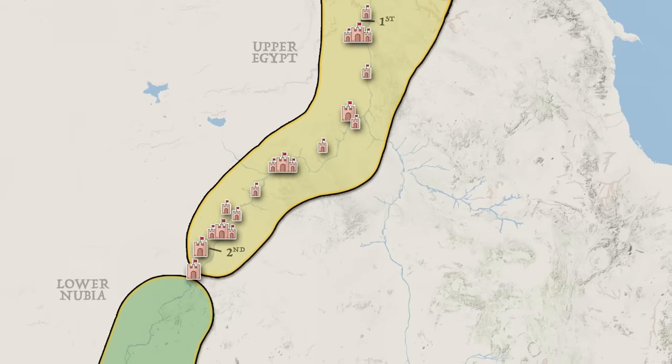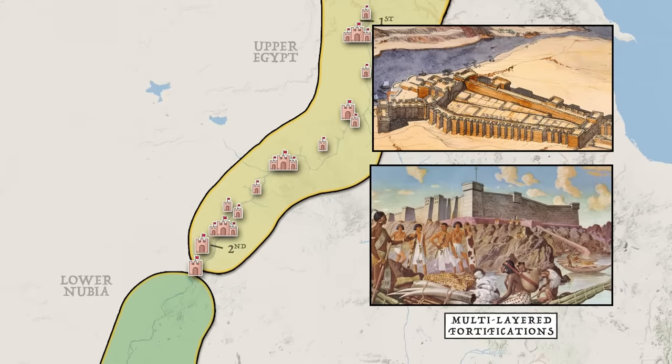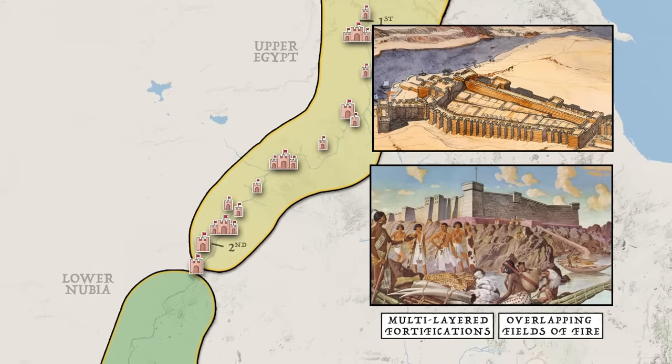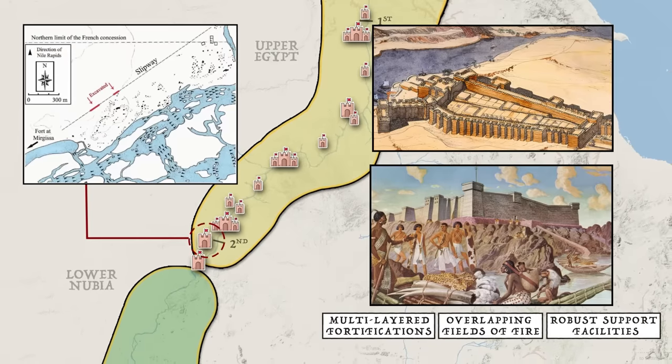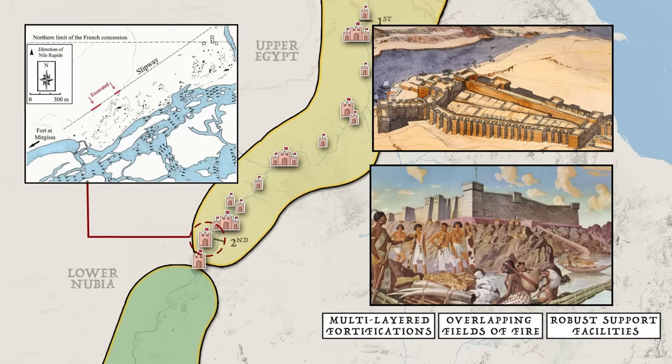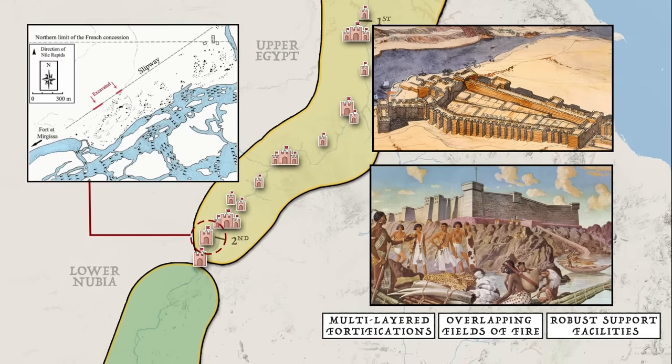Defensively speaking, we find that these fortresses were of advanced design with multi-layered fortifications, overlapping fields of fire, and elaborate support facilities. For instance, at Mirgissa, there was built a more than one kilometer long inland slipway which allowed ships and goods to efficiently bypass the rough waters of the second cataract.